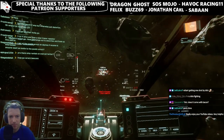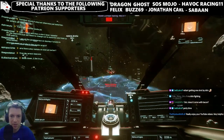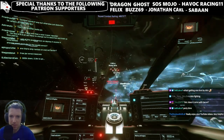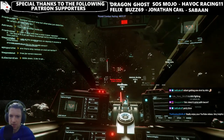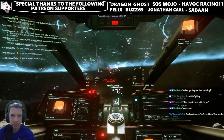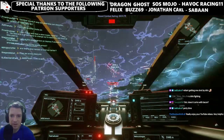This is pure speculation of course, but I believe CIG is working on a brand new vehicle that will complement the Pioneer and be used for home building. With this they are going to test the technology and mechanisms for the Pioneer, which will eventually arrive in 2022 when we'll be building the larger outposts we see across the universe right now.